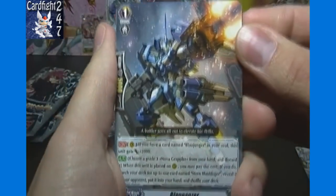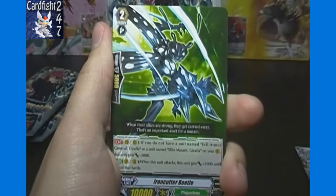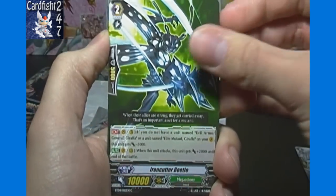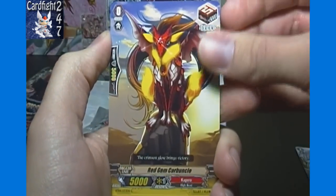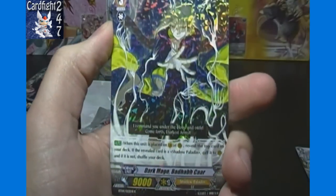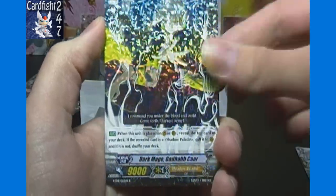Blau Panzer — that's the first card I got in parts one and two of our first box opening, and it likes to be the first card in the pack apparently. Also Iron Cutter Beetle, Red Gem Carbuncle, Grapple Mania, and single rare Dark Mage Bad Hob Car — or something like that.